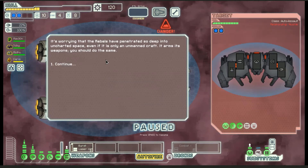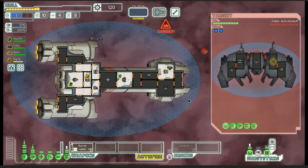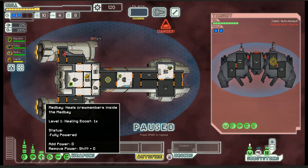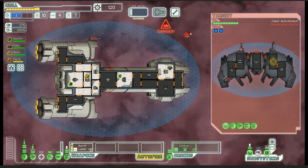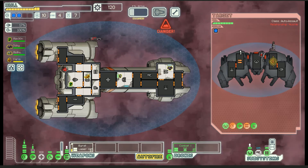Normal enemy, he's got two shields. It's worrying that the rebels have penetrated so deep into uncharted space, even if it's only an unmanned craft. He has two shots, I have two shields — we are golden. Let's go ahead and pop out his shields. He could actually do something to me. Let's get the drone out there.